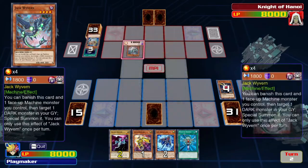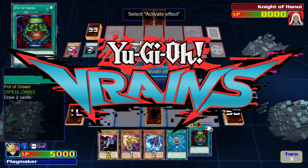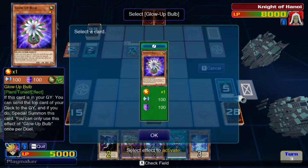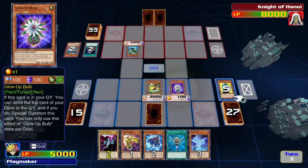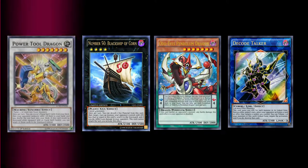It has updated rules, updated cards, it goes up to Yu-Gi-Oh! Vrains, and that means it has all the cards up to Vrains and everything the game evolved into up until this point, meaning that it has Synchros, Xyz, Pendulum Summons, and Link Summons.